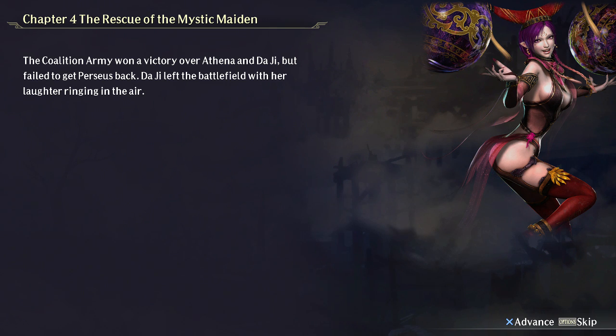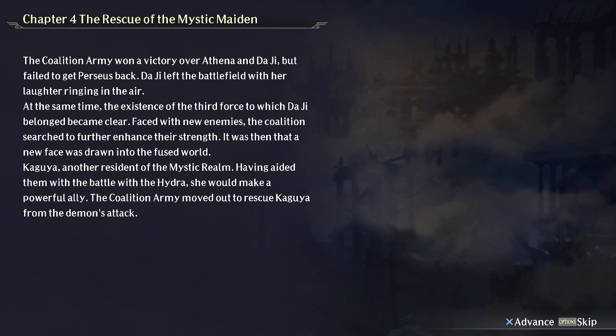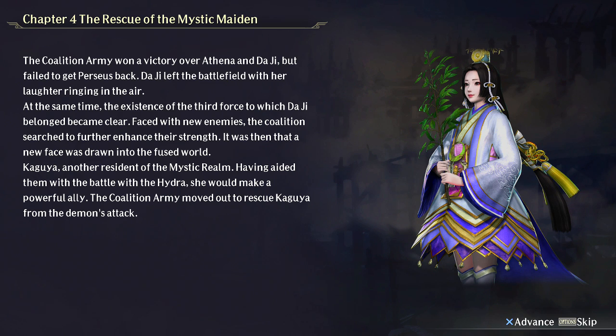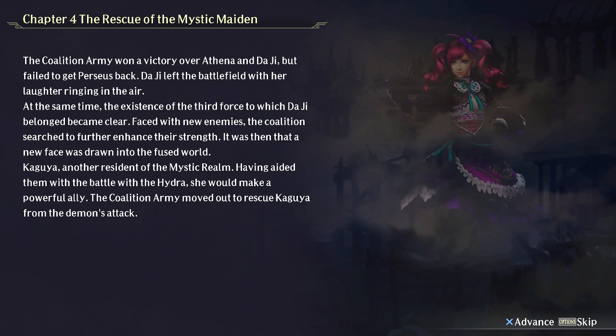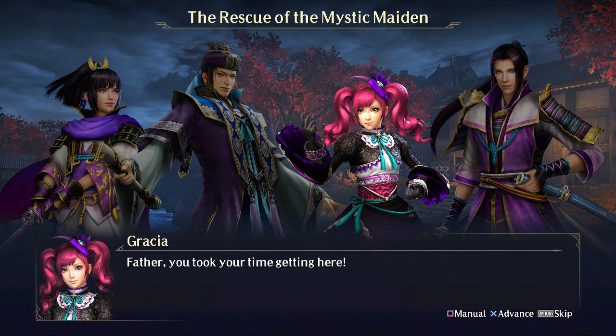Daji, the goddess of thickness. We saw the new phase. I kind of want them to give me a stage with Susanoo — I would like to use him in one of these battles.